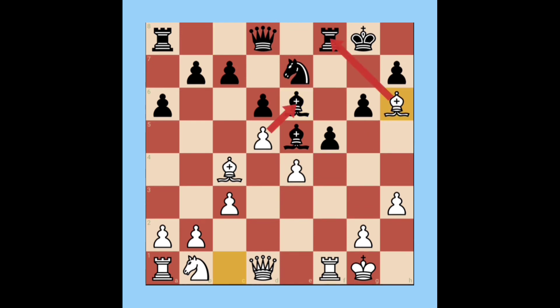White takes the knight with the bishop. Black plays the counter-attack Bishop takes knight. But the rook is also under attack — if black saves the rook, white gets an extra piece. If black saves the bishop, white gets a rook advantage. This is how the silent trap works.